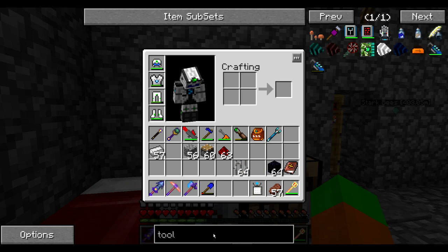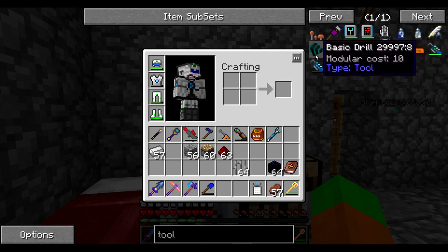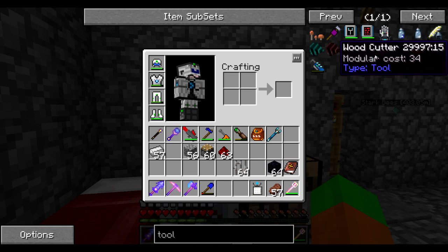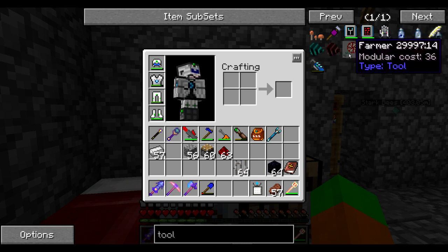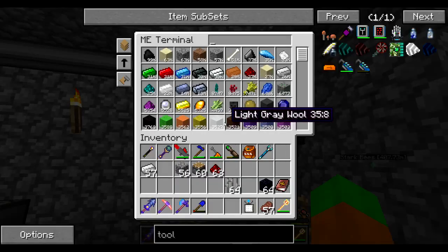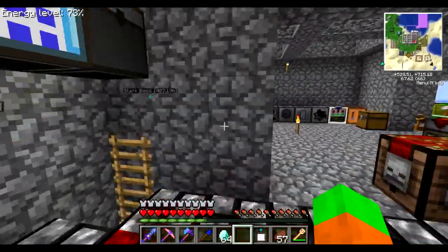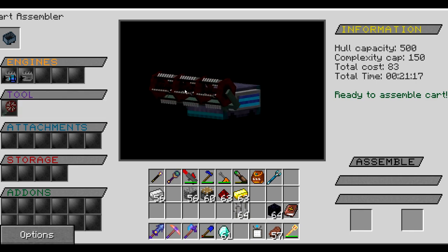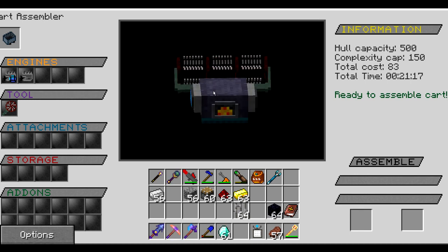Now for a tool — this is going to be a farming cart. There are a couple of tools here: a drilling tool to break blocks, a better-than-diamond tool, the farmer tool which is what I'm looking for, the woodcutter, some more drills, and a gravity tool. I'm looking for the farmer. Relatively easy to make — just PCBs, gold, and diamond. Let's get some PCBs, some gold, some diamonds, and craft the farming tool. Just one, and place it here. You can visualize everything — this is why I like this, it's kind of looking awesome.